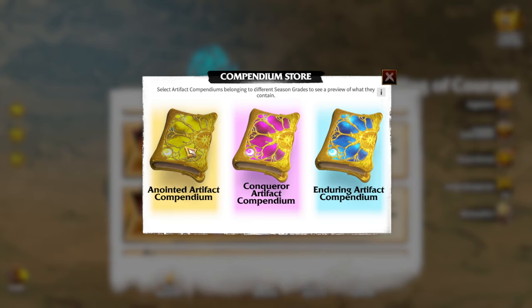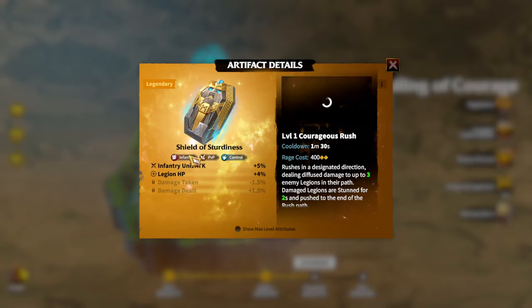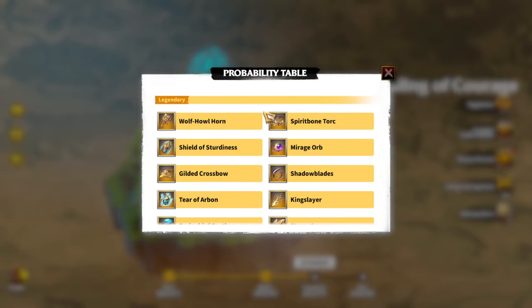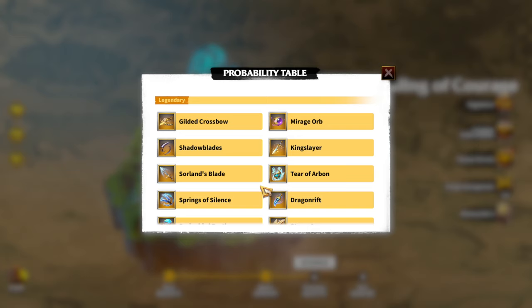There is a difference between the three compendiums. The Anointed Artifact Compendium is the best because it contains the newest artifacts — for example, Shield of Steadfastness and Wolf's Horn — and generally there are about five artifacts you'd be happy to get. The Conqueror Compendium has one new artifact, Wolf's Horn, and you'd want at least two or three of them. The Enduring Compendium is the worst in terms of rewards — Guarded Crossbow is not the newest, but you'll still want one or two from it.